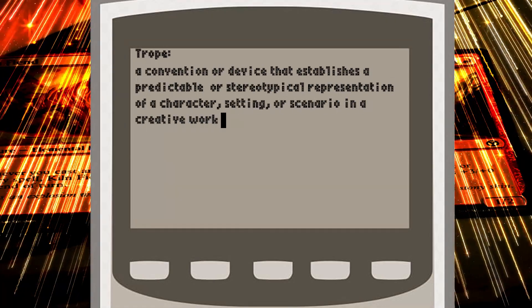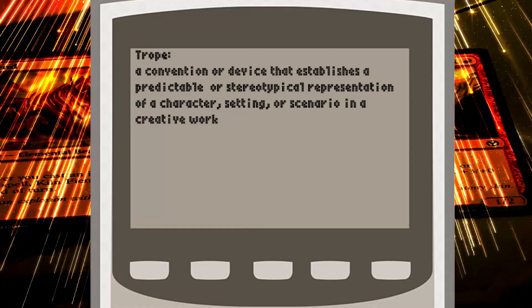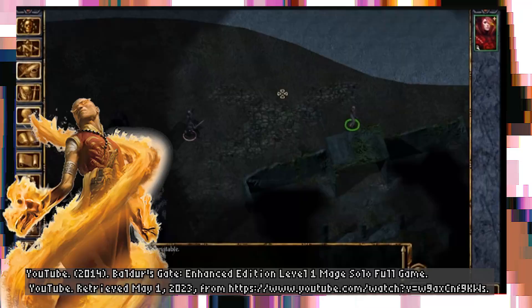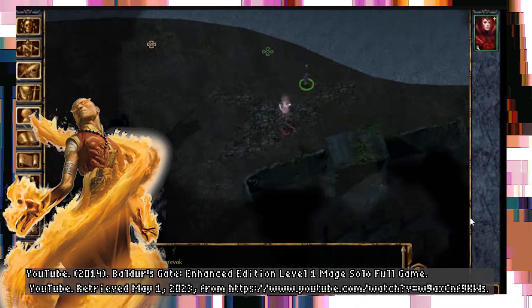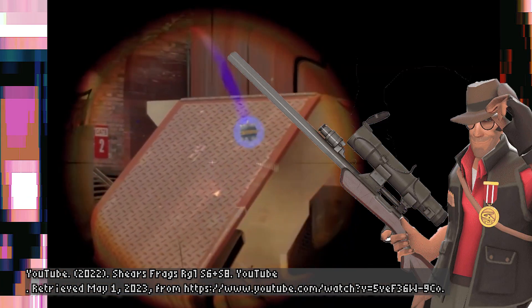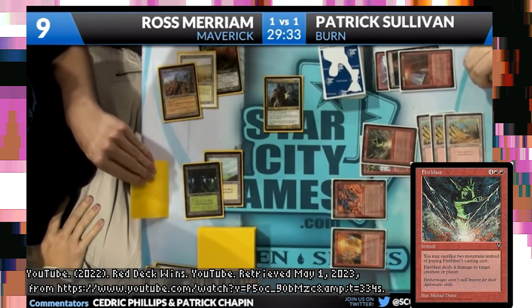As a trope in game design, a glass cannon at the surface level is something that leverages poor defense in favor of high offense. Many easy examples come to mind, like the sorcerer in Dungeons and Dragons, the sniper in Team Fortress 2, and red decks in Magic the Gathering. More on that later.